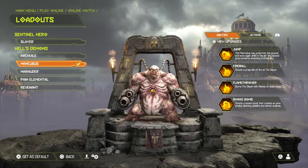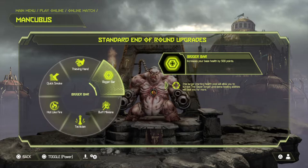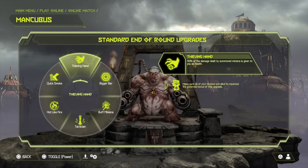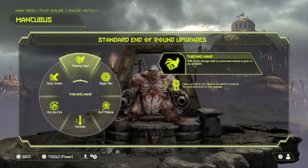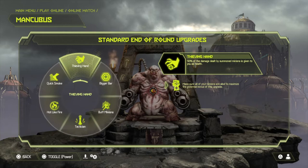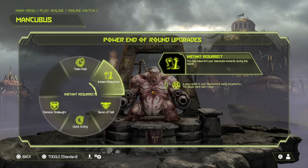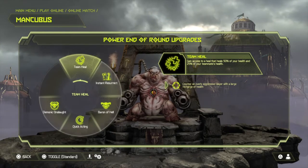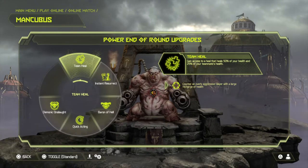For abilities, increase your health by 500 points for the first round, and then you receive 50% of the damage from your summons. That's the best way to get healing. For team power, use Team Heal — it works and it's the fastest way. I'll show you gameplay now.